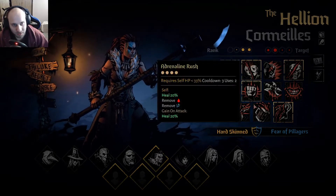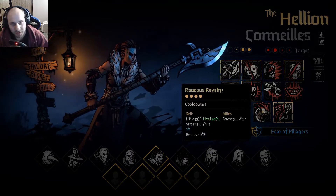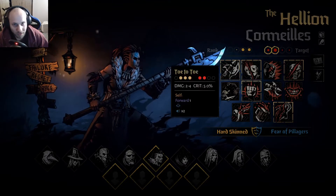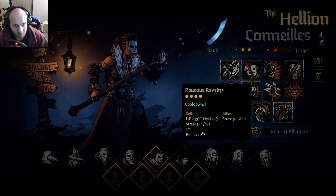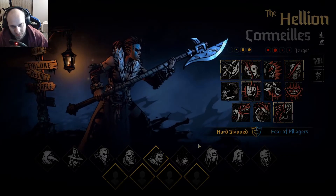So that's how I set up my Hellion. Once again there's probably some other good combinations out there. I have used Bloodlust before to decent effect, and obviously Revelry — I like that one as well. But Barbaric Yawp, Toe-to-Toe, Bleed Out, and oh god Breakthrough — those skills I kind of avoid.